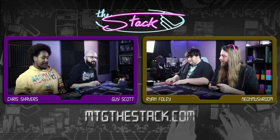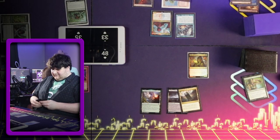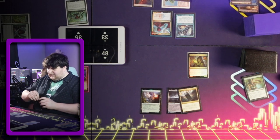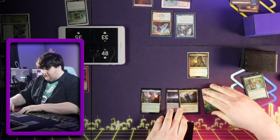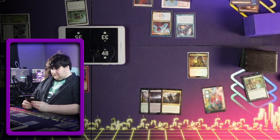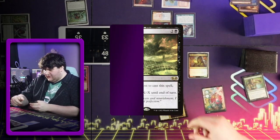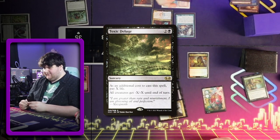I'll pass the turn. Play Niv-Mizzet, go. Go ahead, play some spells. Forest? You won't. Here's a Toxic Deluge. Trigger Niv. Is that good? Yeah, I'll draw a card. What do we do — I think it's five? Five would kill everything. I guess I actually have to throw this damage somewhere. We'll get that Allosaurus Shepherd — it's going to die anyway.